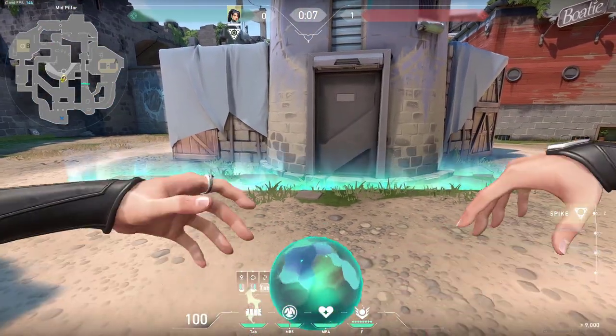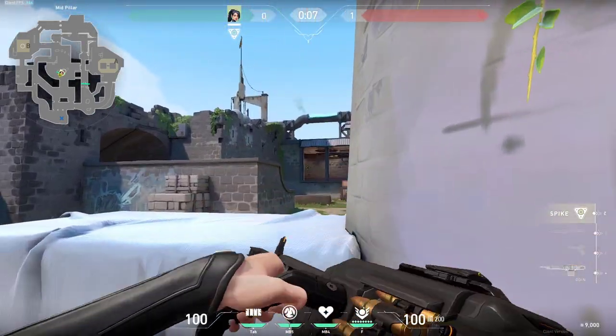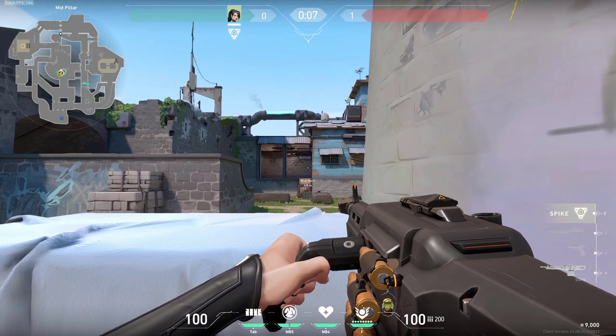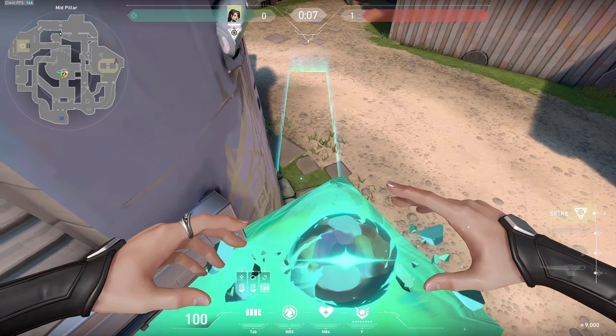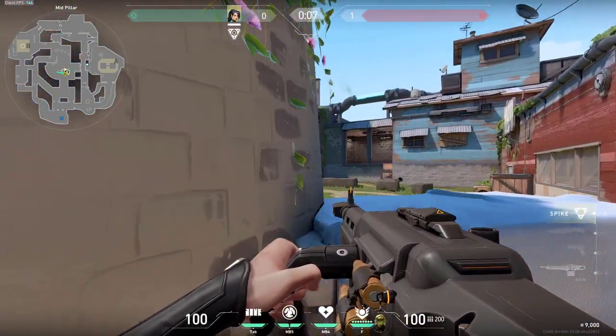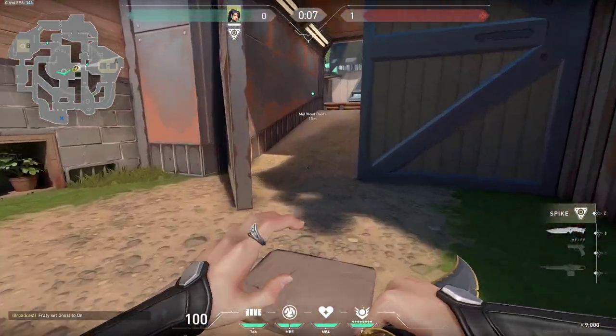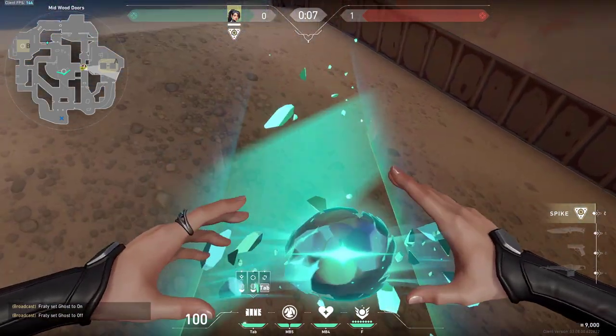Right here in the middle there are plenty of walls which you can do to boost yourself. First you can do it on this side and then peek into heaven into this nest, or you can do it on the other side but here you are more exposed to these doors so be careful - then you can peek even this tunnel. Also when you are defending I should mention that there is this simple one-way wall.